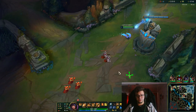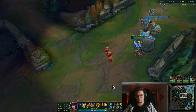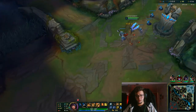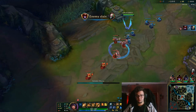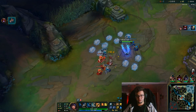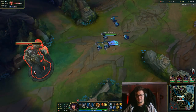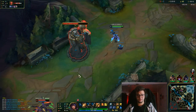Obviously against assassins like this you can go for Seeker's Armguard — the item that builds into Zhonya's. Some people go for Sighstone; I believe you need the extra mana. You can also go for extra armor or extra magic resistance. Those defensive options work great, mostly against assassins.